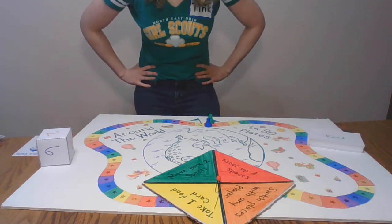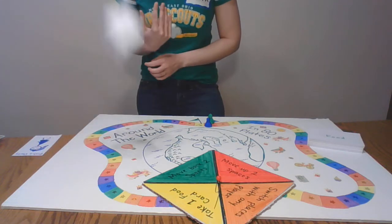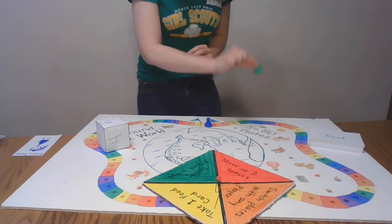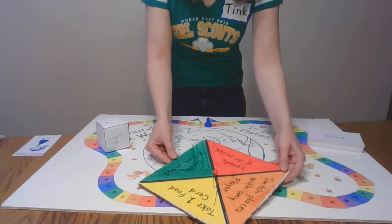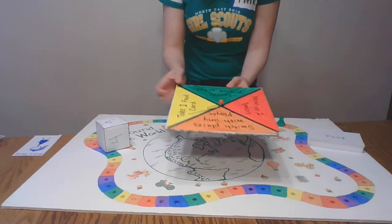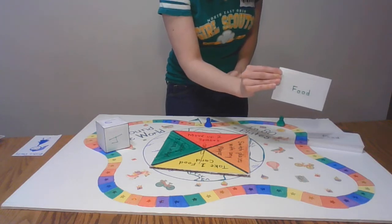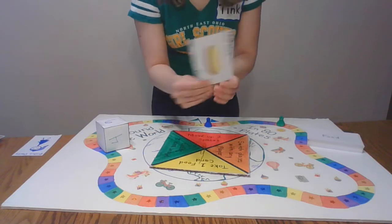I think it's fair to say you're probably younger than I am, so you would get to roll the counter cube first. Oh look at that — you landed on six! So you get to move your Julie Junior six spaces around the world: one, two, three, four, five, six. Now to finish your turn, you spin the spinner and follow the command it tells you. You landed on take one food card, so you would take the first food card on top of the deck — and you get couscous from Morocco. So now you get to hold on to that.